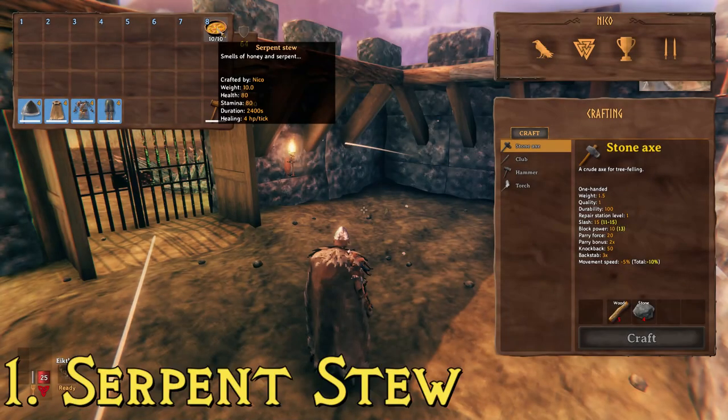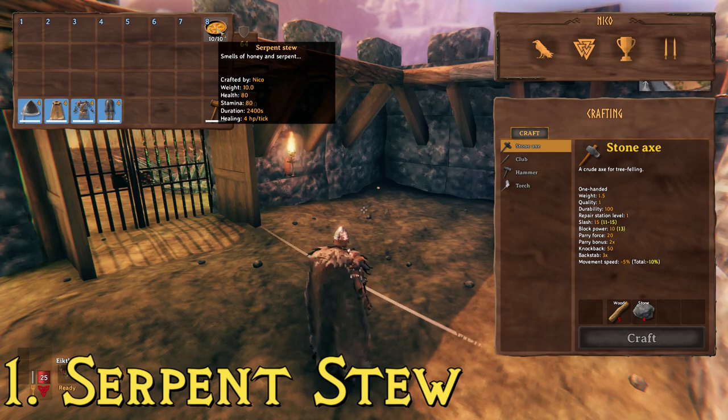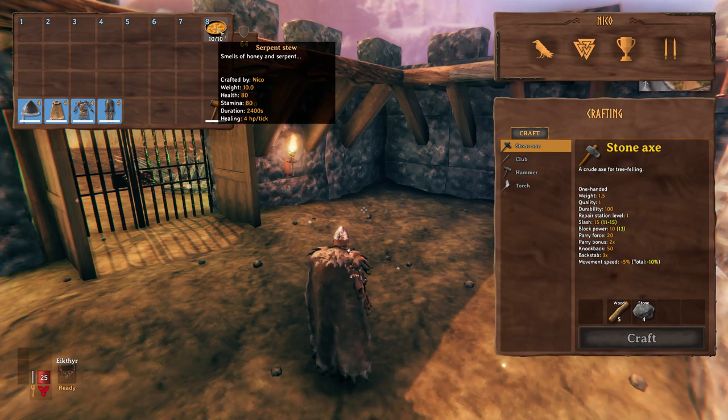The best food item in the game is serpent stew. You need cooked serpent meat — so you'll need to kill serpents, making this a late game item for most people. You also need honey, so it's best to set up beehives, plus plain red mushrooms, not the yellow ones, found in meadow biomes and the black forest. Serpent stew has the same stats as lox meat pie: 80 health, 80 stamina, lasts 40 minutes, and does four hit points per tick. They're essentially tied — lox meat pie may actually be a bit easier to make — but either way they have the same stats.